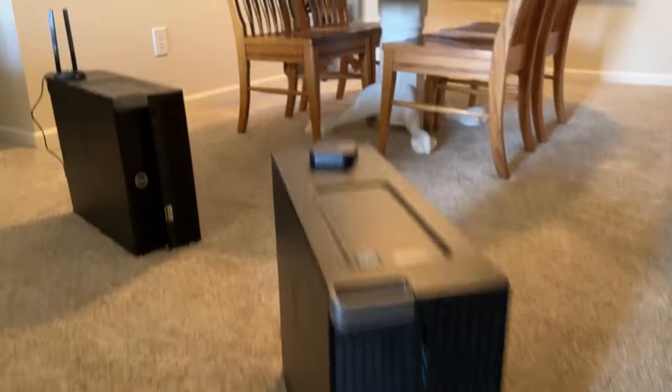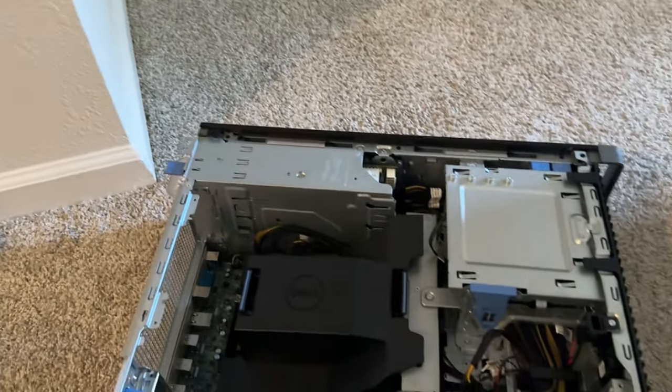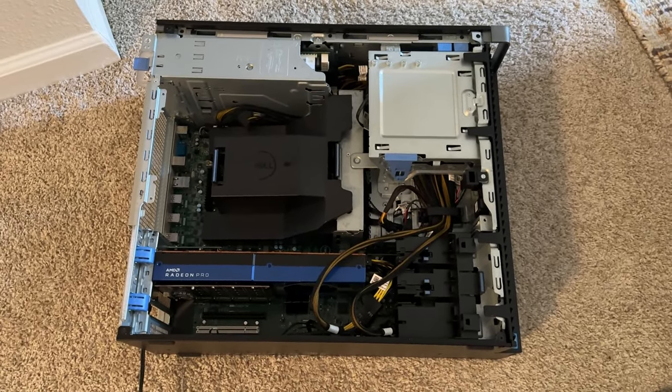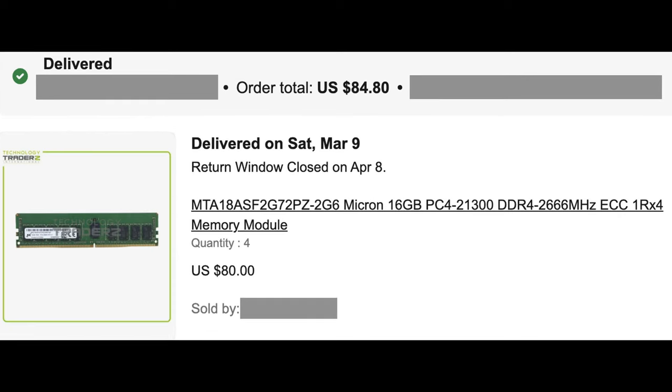So I ended up buying both of those. And sure enough, the one that was completed did power. So I started taking components from that one, along with some other components I purchased on eBay, to make it all happen. So here is my build list. Most of these components I ended up getting on eBay, and at the very end of this you'll see a chart with the price breakdowns.